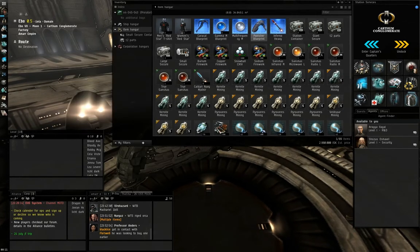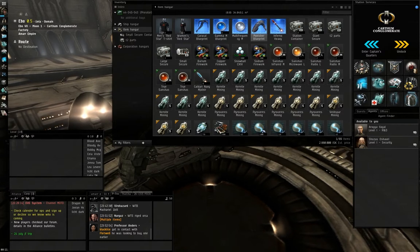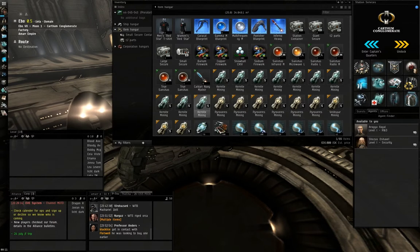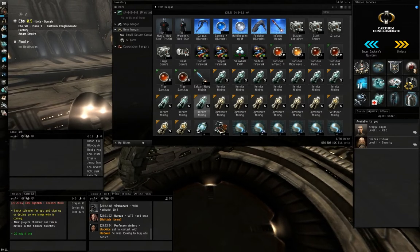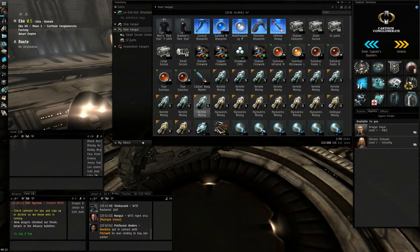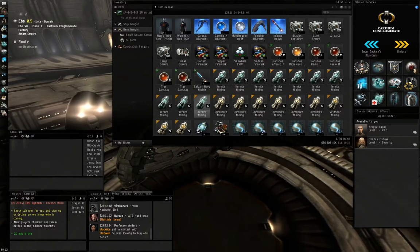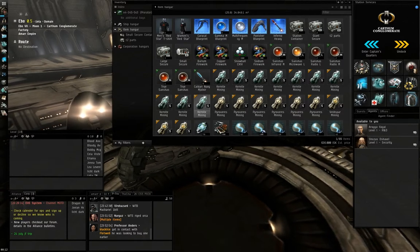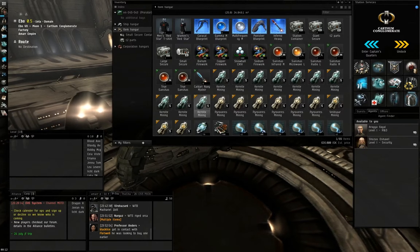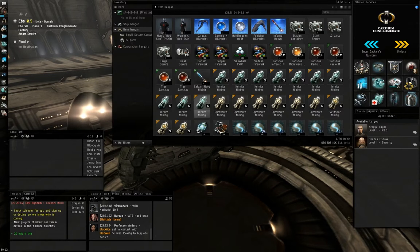If you want to start production and don't have the money to go big right away, here's a tip: start by building ammunition. Check the market price for ammunition, figure out your build cost, and build that. Ammunition is a really good way to start because you don't need much material and you can make decent profit from it. Everyone uses ammunition — PvP players, mission runners — they're all using it constantly, so there's definitely good money to be made there.